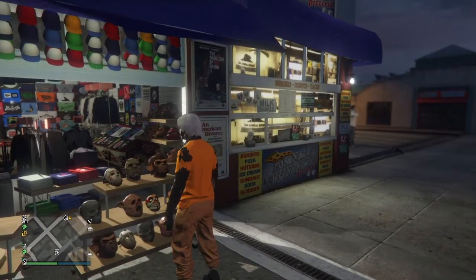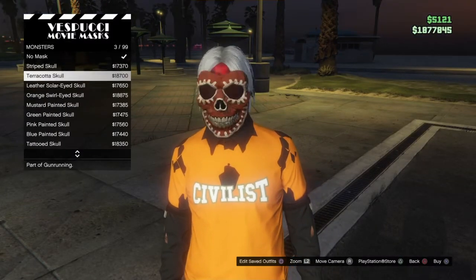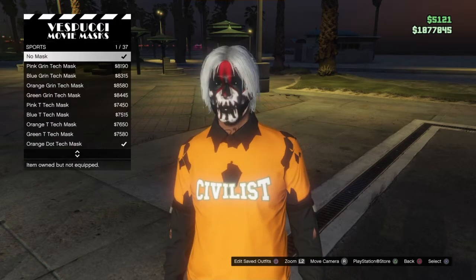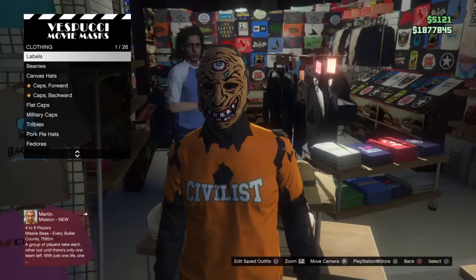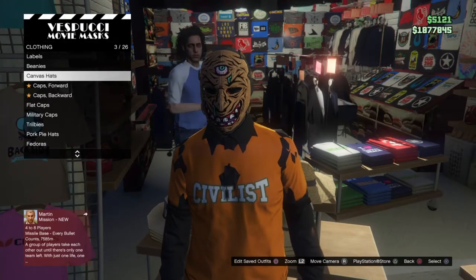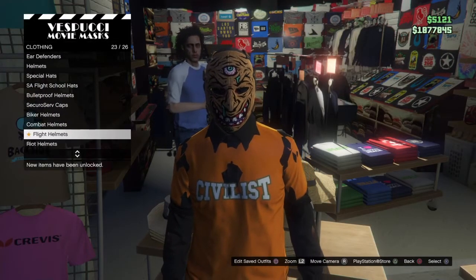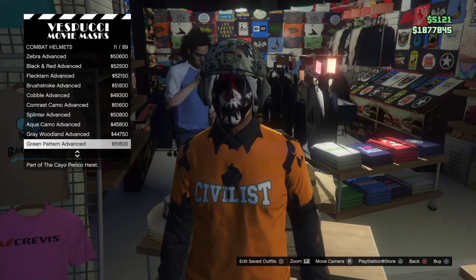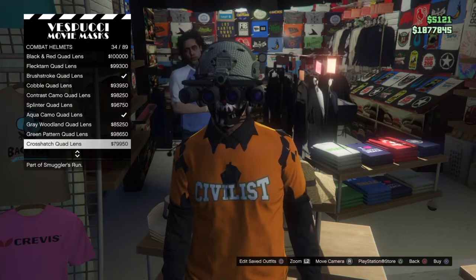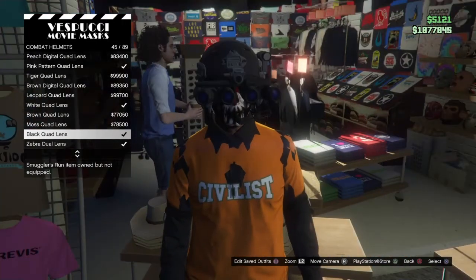Once you're at the mask store, go to Tactical and equip this mask right here under Tactical. Then go to the helmet or hat section and look for Combat Helmets. Once you find Combat Helmets, look for the black quad lenses, equip them, and then take off the night vision.